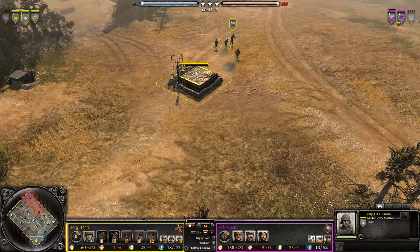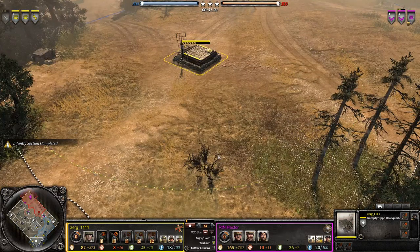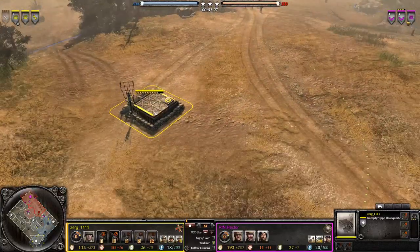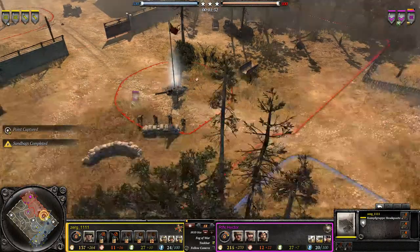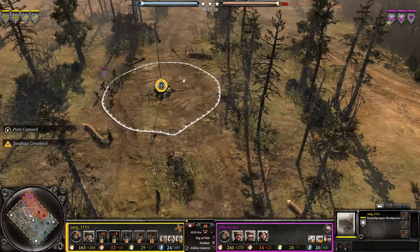Straight away we can see a very interesting strategy. Our Austere player Zerg is going for 2 MGs into another Pioneer — that's interesting. We'll see how that works out in the rest of the game. Normal build orders from Hector.